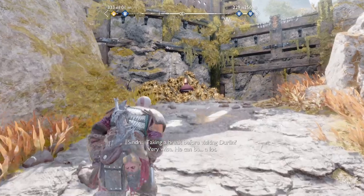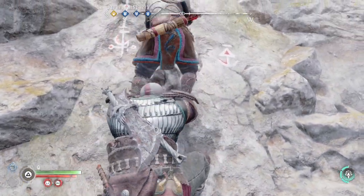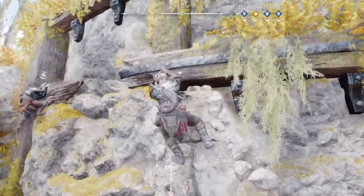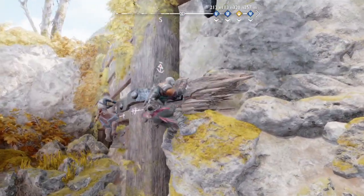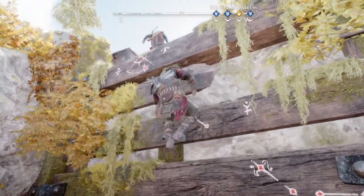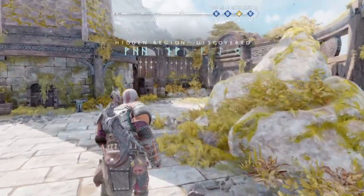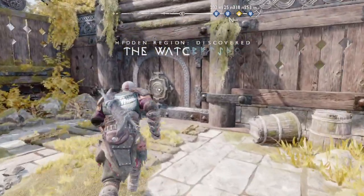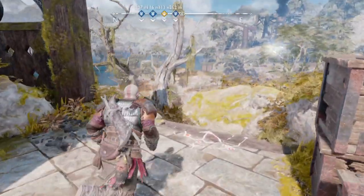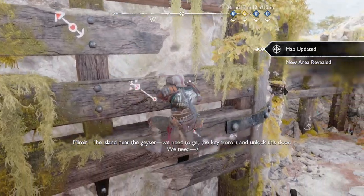You'll go over to this urn and blow it up, then climb up onto here to get the first hint of it. You might be able to skip this step, but this is the intended way — how the devs intended for you to do the whole thing. You go up here and go over to this door and interact with it, which will start dialogue with Mimir. He talks about going to an island near the geyser to get a key for the door.